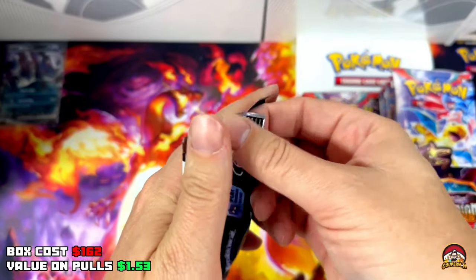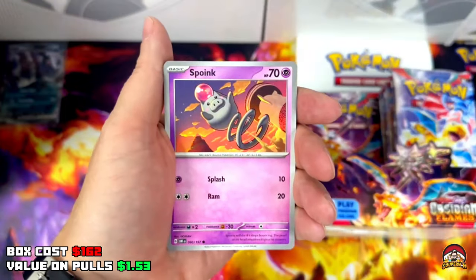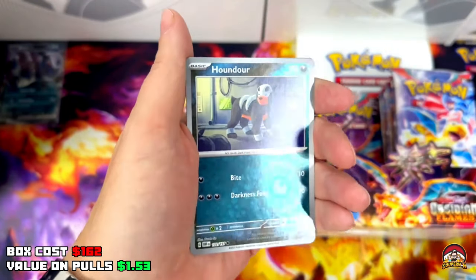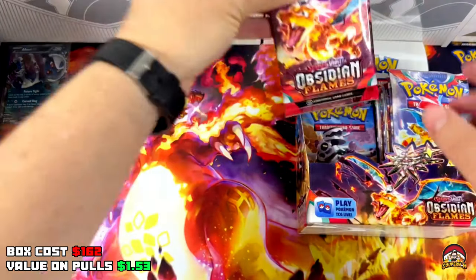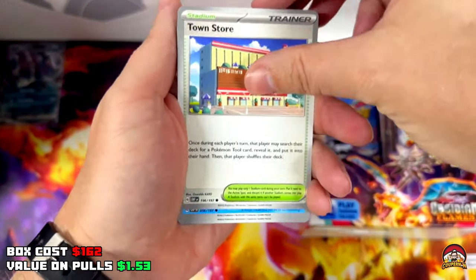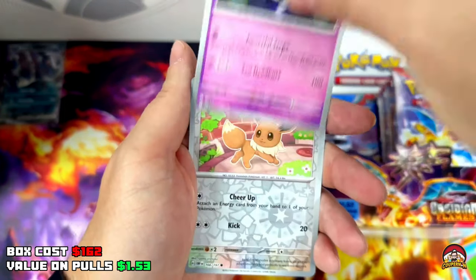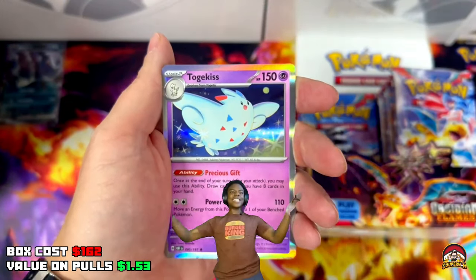Pack 8 — right side theory is going to be right. QR code, Psychic Energy, Capsakid, Spoink, Tynamo, Sirfetch'd, Vengeful Punch, Skarmory, Sharpedo, Reverse Holo Houndour, Reverse Holo Audit. Pack 9 — let's go. QR code, Lightning Energy, Tauros, Froakie, Vulpix, upside down Deino, Granbull, Malamar, Grumpig Reverse Holo, Eevee Reverse Holo, Toad's Crew Holo, Togekiss.